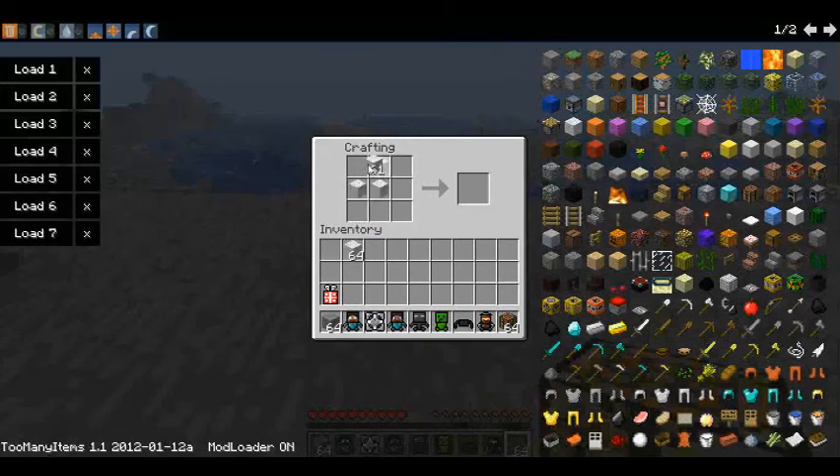First, you need to make the parts of your stuffed animal. Going like this gives you a head. So now we have four stuffed heads. Making a plus gives you a stuffed torso. So head, torso, and making it the Minecraft boots gives you stuffed limbs.